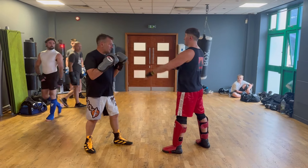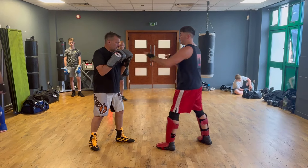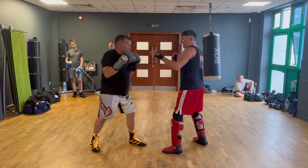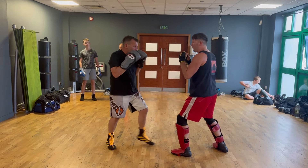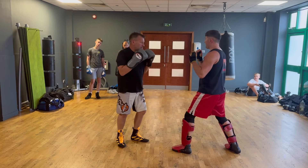So the first one, we're just going to do just slipping off the jab. So Matt throws the jab a bit and then slip. Second one, we're going to slip to the inside. Third one, we're going to slip underneath. Fourth one, step out. Fifth one, lean back.